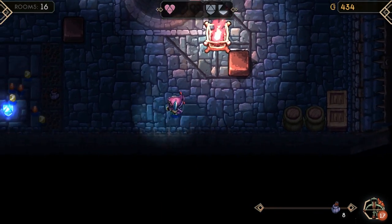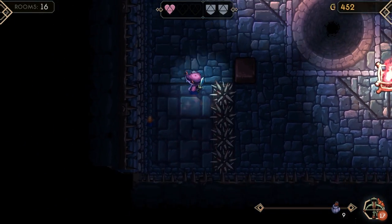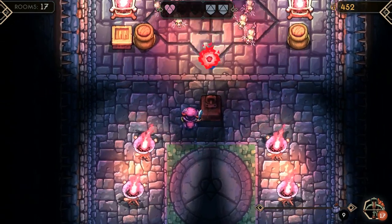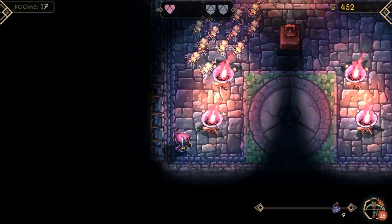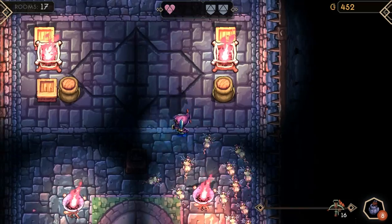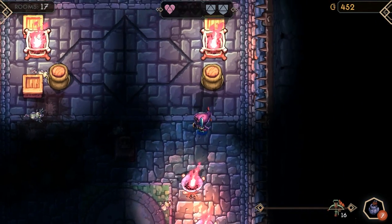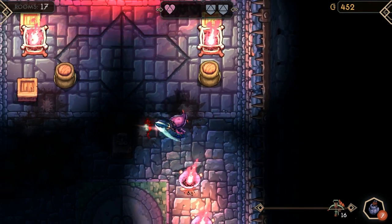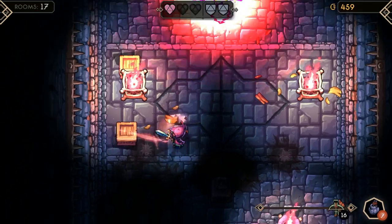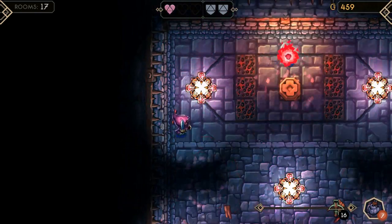I can do some bombs to take them out. This room worries me. What I want to see out of this mode — and I think this is going to be in the campaign mode — is some kind of boss mechanic, where every 10th floor you have a boss or something. That's one thing that 99 Levels to Hell did really well: having a boss every 10th floor adds kind of an element of seeming progress.